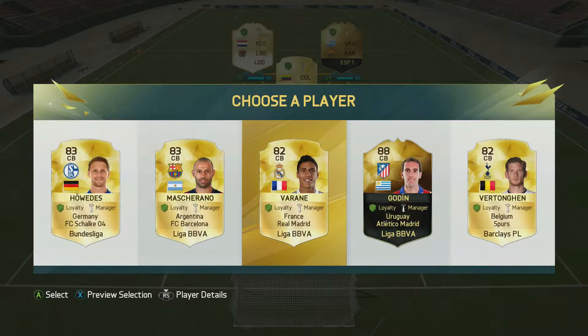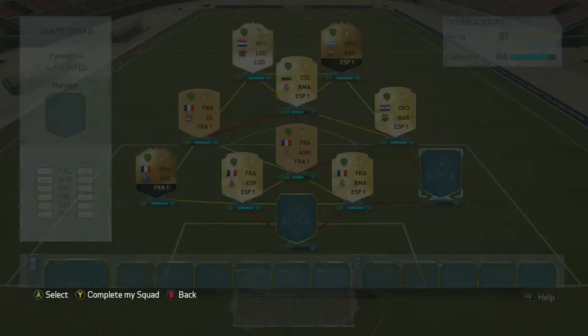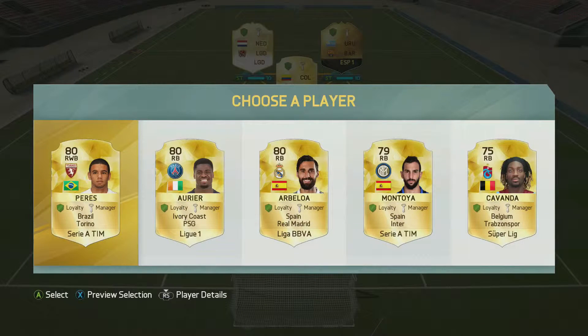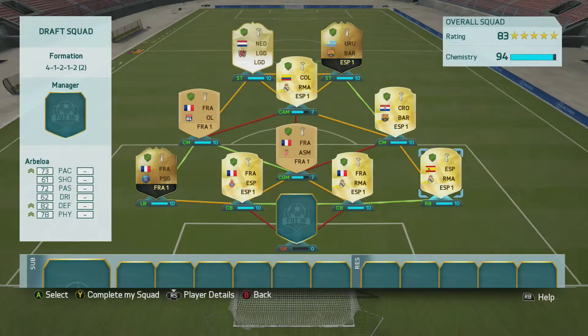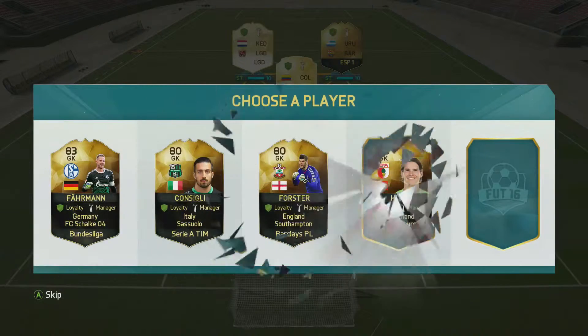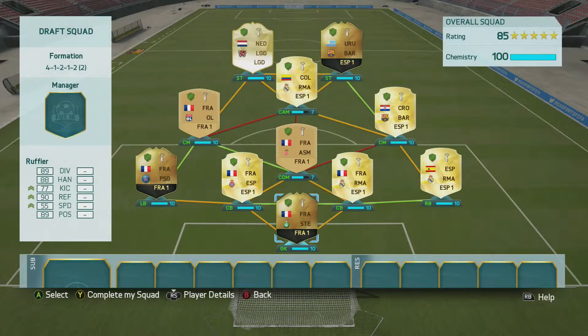Moving into the next center back position, although we get the 88 Koundé which would be helpful for a full BBVA league team, I decided to go with Raphael Varane as he will get the chemistry links we need and bring us closer to 100 chemistry. Moving to the right back position, the only player that really helps us is Arbeloa, so we take him and bring him into the squad, getting us 10 chemistry on all our defenders.